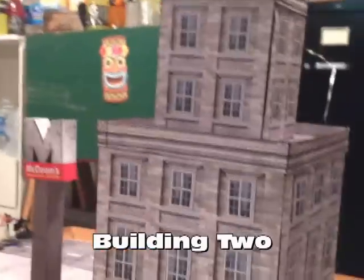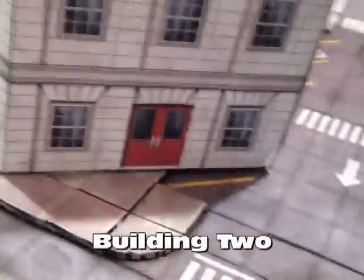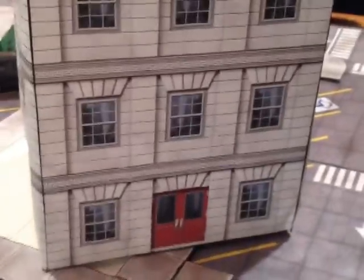Next on my list is building two. Building two is gray stone. There's no way I could build every single option, but in the file you can also have an optional green door instead of red. This file is four pages and it's going to take at least seven sheets to build. It's a very neat looking building.